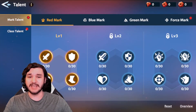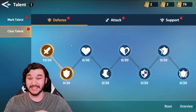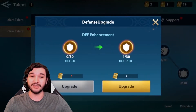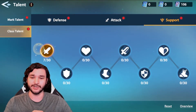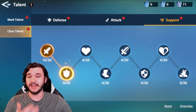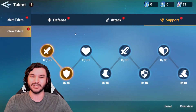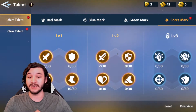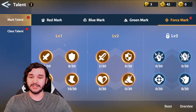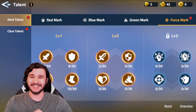There are different tiers for the force marks and class talents. The class talents are a linear progression — you have to get 10 levels in the previous tier before advancing to the next. For the mark talents, it's a bit different: you have four different choices and need a combined total of 40 levels in the previous tier. For example, having 10, 13, 8, and 9 totals 40, which gives you access to the next tier.